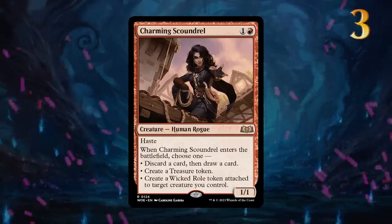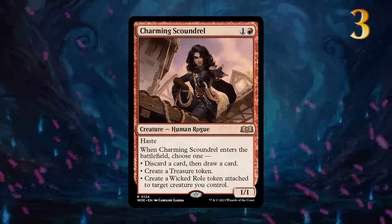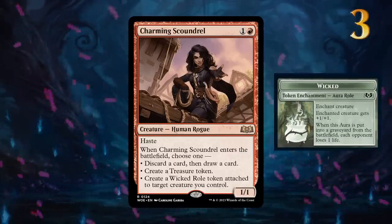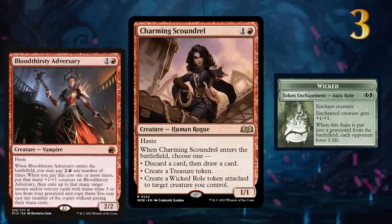Charming Scoundrel offers a lot of flexibility. Much like the Ironcrag, this can help you cast a 4-drop on turn 3, but in an aggressive red deck you might be more interested in enchanting a creature with the Wicked Role token to push more damage. This could easily replace Bloodthirsty Adversary in a lot of decks, as the Wicked Role also deals 1 extra damage on the way out.